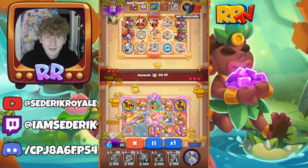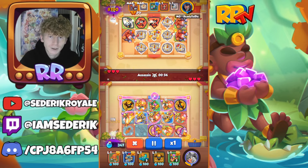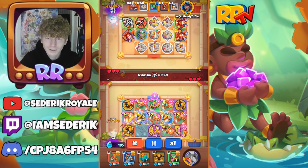Super strong and super speedy — it's Blade Dancer, coming in with Knight Statue, Dryad, Scrapper, and Trapper to make sure you're getting rid of the statues you don't want and getting those lovely merges that you need on your Blade Dancers.